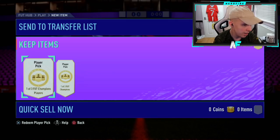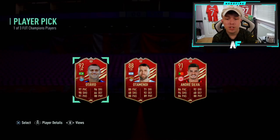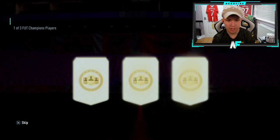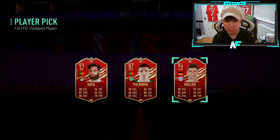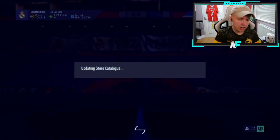Connor finished Gold 3 — player pick number one: Otavio, not a bad start, nice super sub. Second and probably last player pick for the video — Müller! Not bad, four star four star as well, which is always decent.